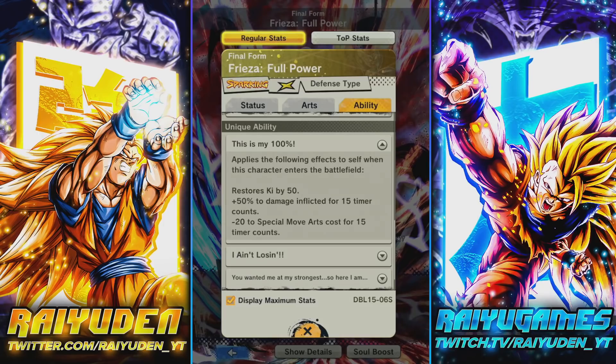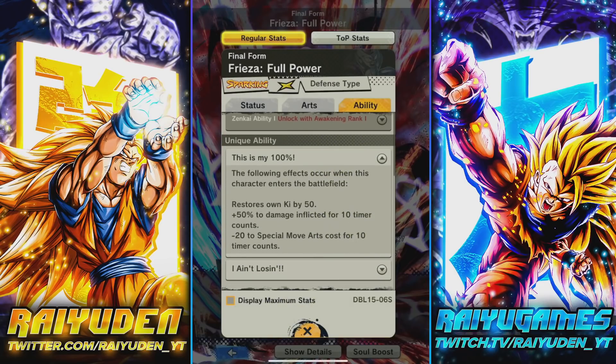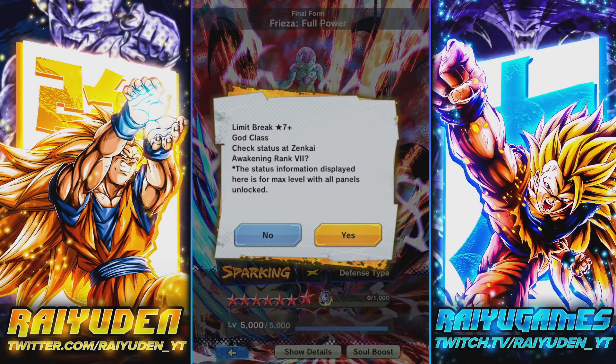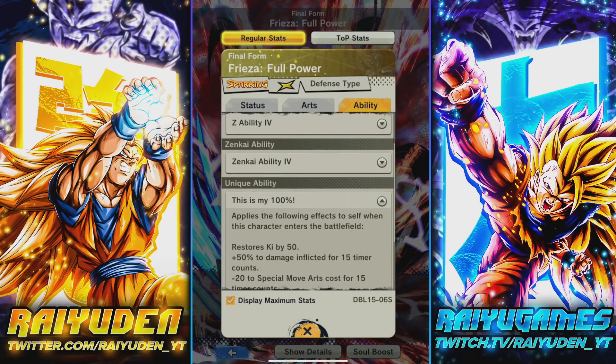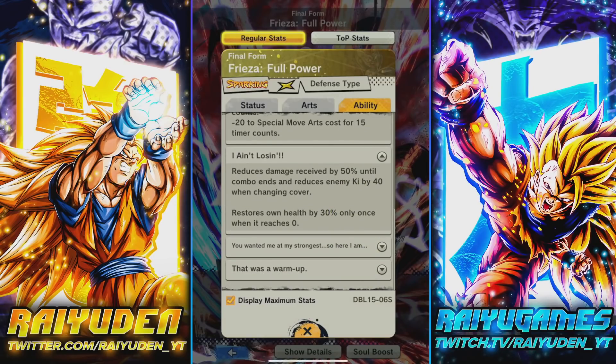First ability applies the following effects when he enters the battlefield: restores 50 Ki, 50% of damage inflicted for 15 timer counts, with a minus 20 to special move cost. How does that differ from before? 50 Ki, 50% damage inflicted, and minus 20 — it looks like what changed is the duration. It is now five timer counts longer.